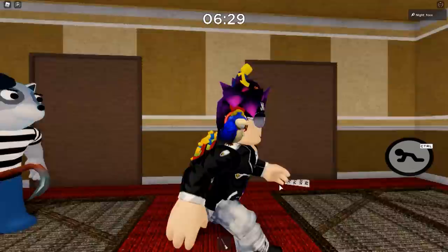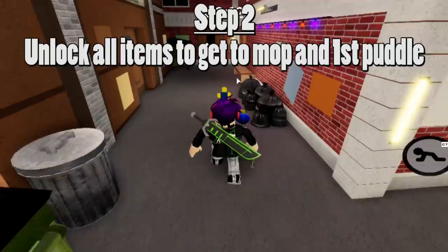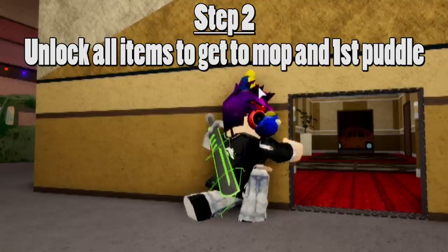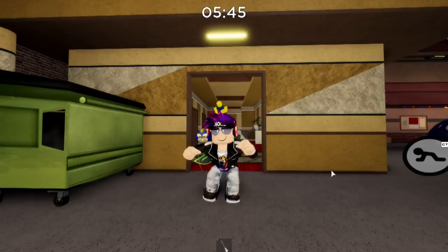Now let's get back to the secret badge. You have to play the game as normal until you reach the five minute mark — that's where hardcore sweat mode comes in. Before that though, you do have to do some setting up. Number one, play Piggy Book Two, Chapter One, The Alleys. Number two, unlock all the items you need to get the mop and mop up the puddle outside the apartment doors. Then just keep yourself busy till the five minute mark — watch a video, subscribe, eat a taco, have a dance party. Just don't die, because then you're a loser.